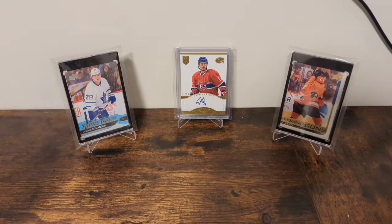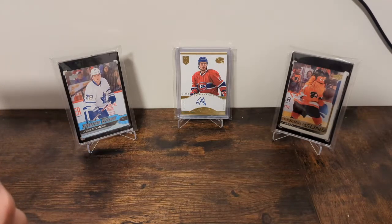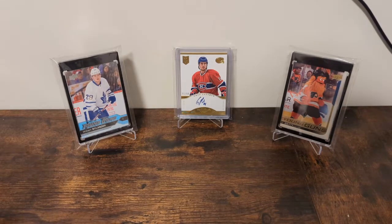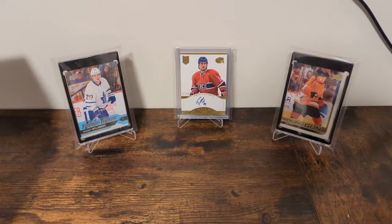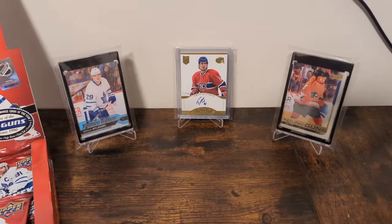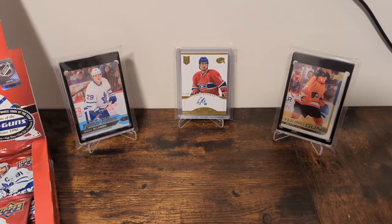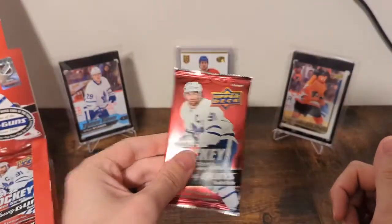This one is theoretically better. There are 50 Young Guns as opposed to 25, but not really any of the enormous names. Some good ones — Seth Jarvis is a big one people are excited about, Alex Turcotte's a good one, and there are some others. There is the Moritz Seider canvas Young Gun. And you'll notice I said a canvas Young Gun, because there are canvas cards. There were no canvas in Extended Series last year. There are retro Young Guns, just like there was, but it was 05-06 last year which is an iconic design. This year is 06-07, which is not exactly what I would call iconic.